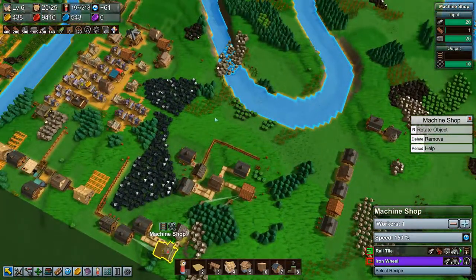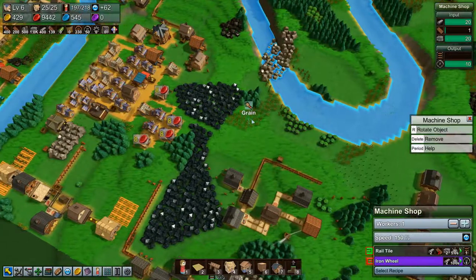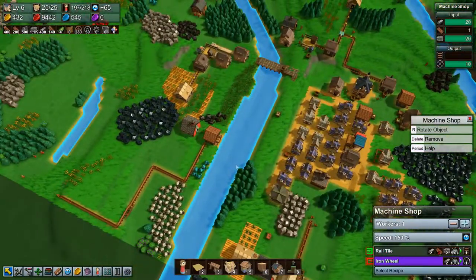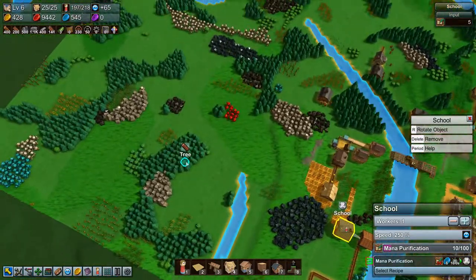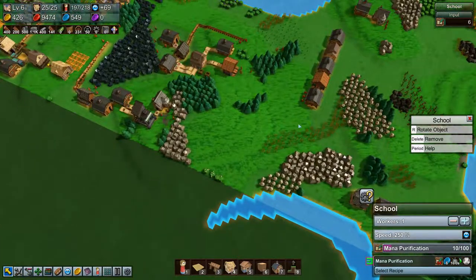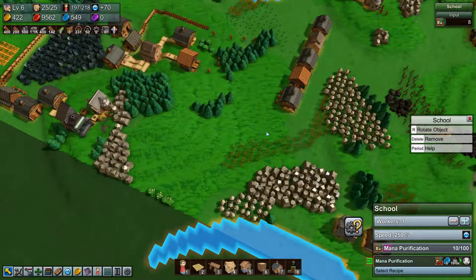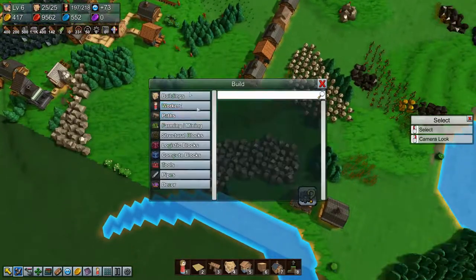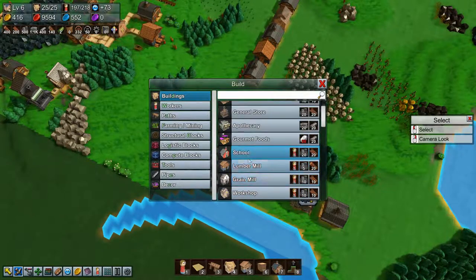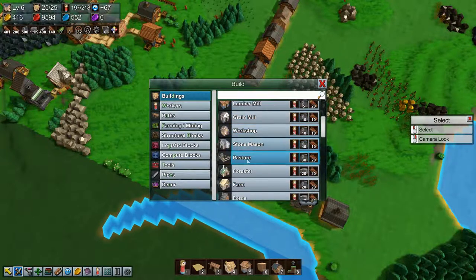Where do we want to do this? We have some grain here because we need animal feed. Everything is a bit too spread out but I guess we don't have a choice. We also have a lot of grain here but we need to get it over to the food market. Let's build a farm — if I can find it. Where's the farm? There.